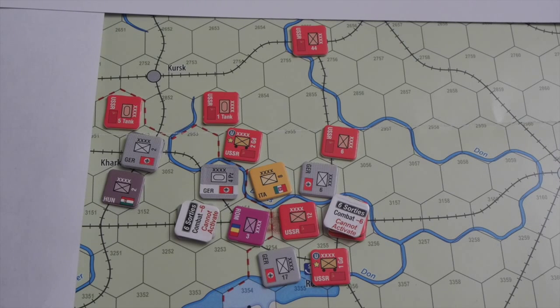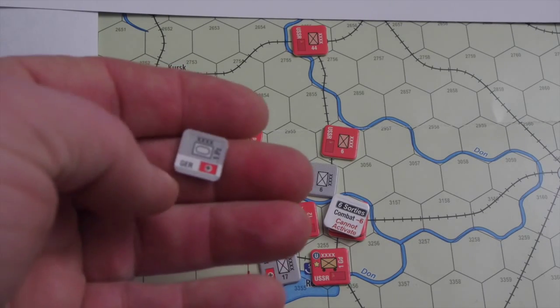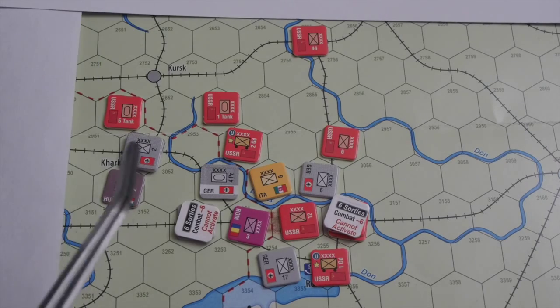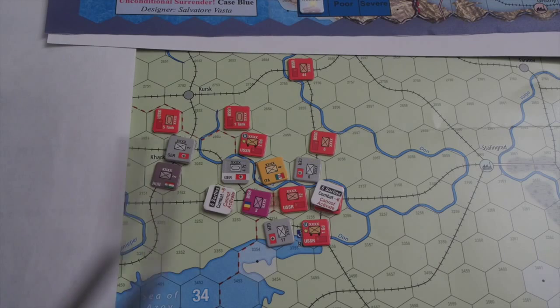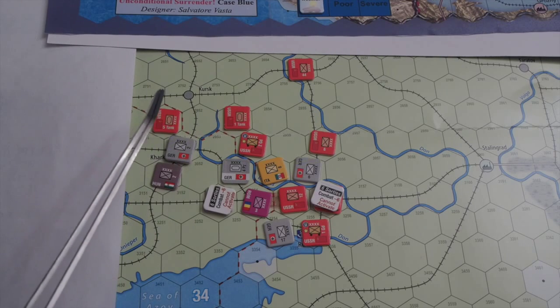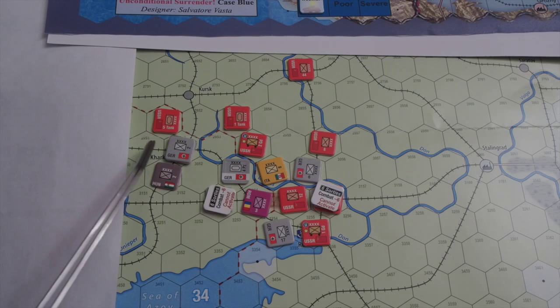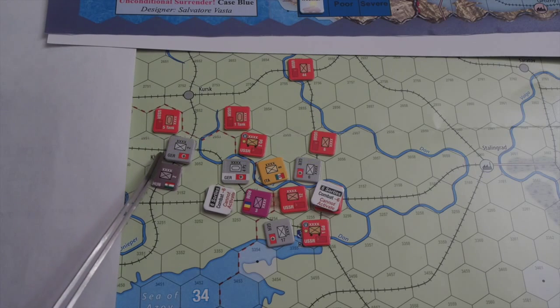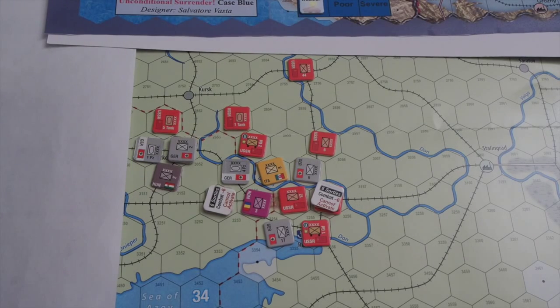Mobilization phase — the Germans spend two points, bringing them down to one point, to bring out the Panzer unit in a reduced state. They can mobilize along the western edge of the map. Interestingly, mobilization can occur even in an enemy zone of control. I'm mobilizing just beside Kharkov — they come on in a reduced state.